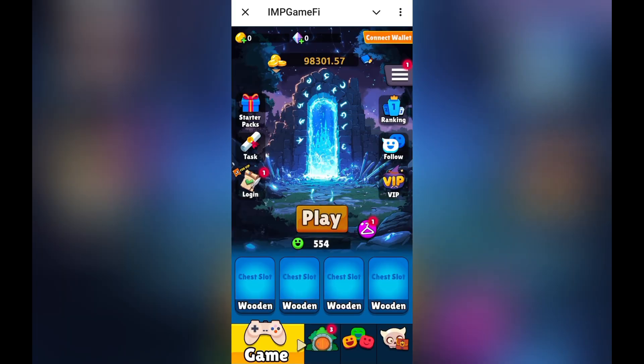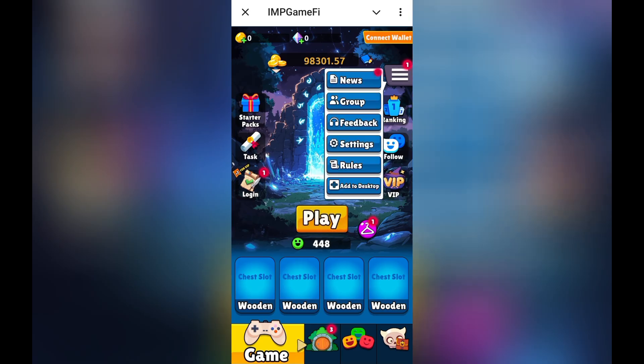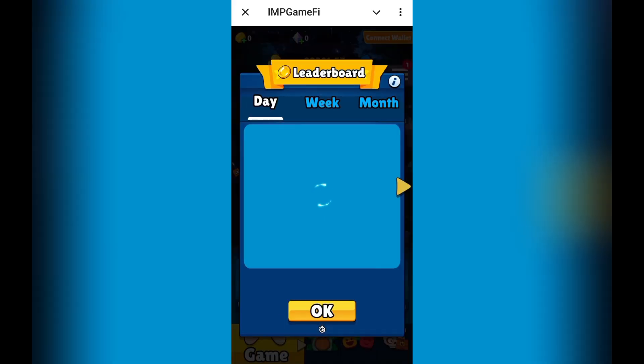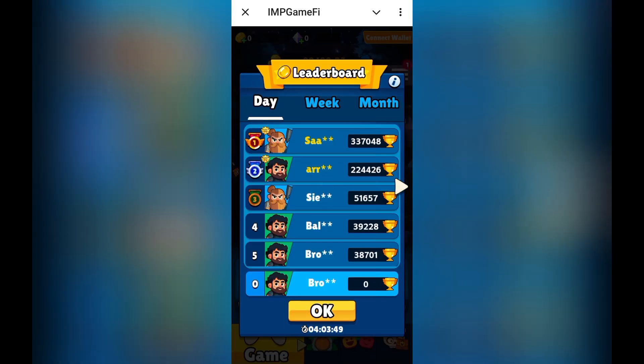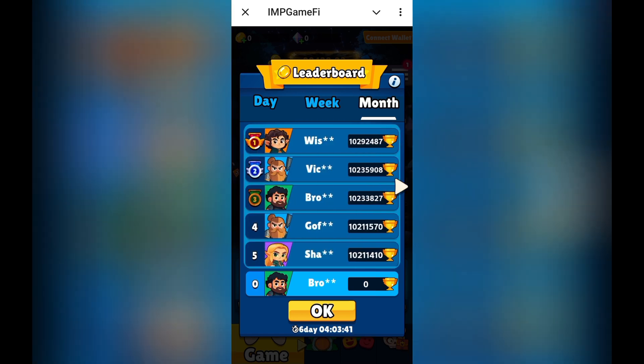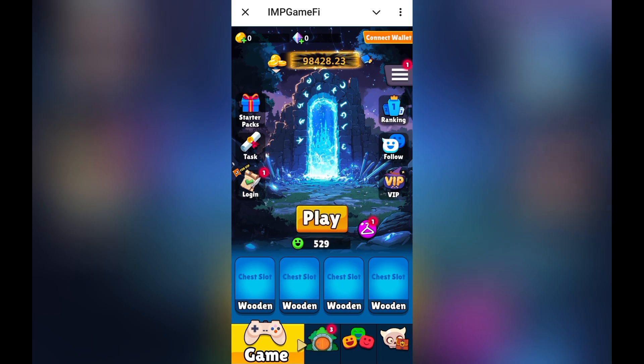Once it opens, you will see an interface where you can connect your wallet. You can also check other information such as news, group, feedback, music settings, and rules and regulations. If you want to know how many members have already participated, go to the leaderboard section. There you can check the rank with achievements — within a day, within a week, and within a month — so you can also become one of the members who gets a lot of achievement.